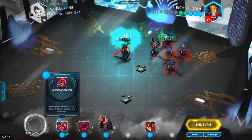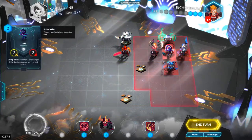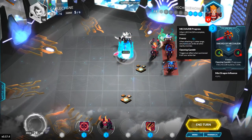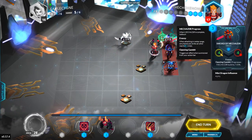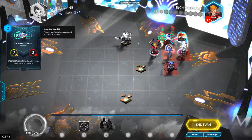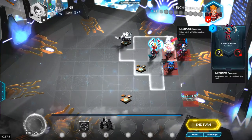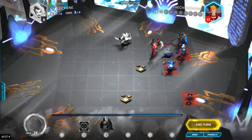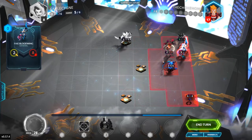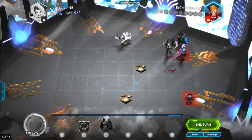Now I'm using Saber Spine — I'll just go with that and attack. Push, and then like that. Attack that thing, go in there and kill this guy. I will end my turn.